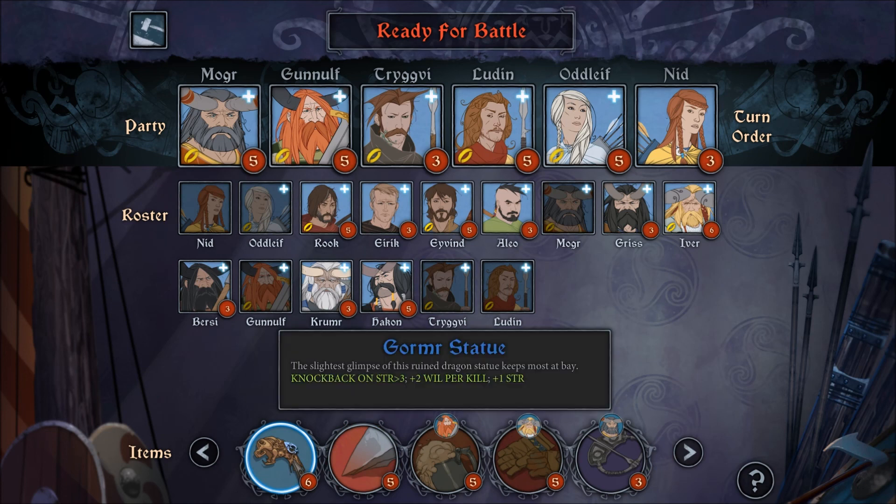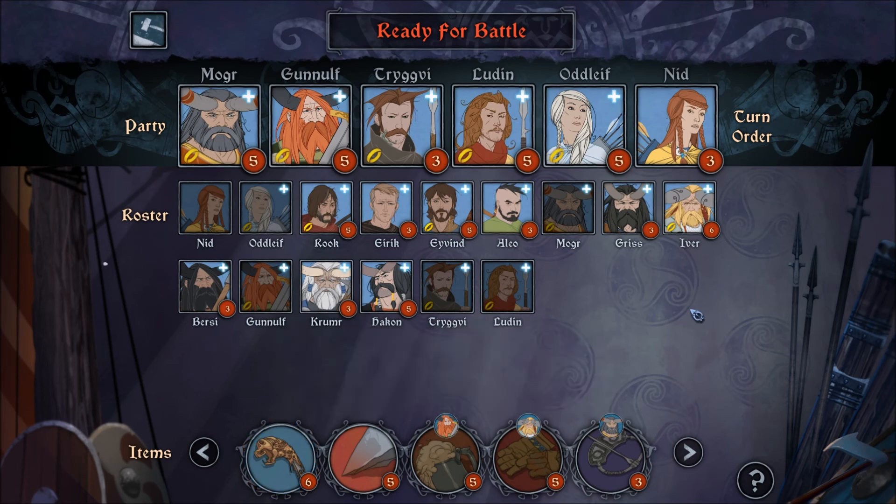Actually, what is this thing? 'Slightest glimpse of this ruined dragon statue keeps most at bay.' Knockback on strength greater than three, plus two will per kill, plus one strength — that is freaking great. But anyhow, that's gonna be it for this episode, folks. If y'all did enjoy it, you know what to do. That is me — Notorious BLT. I hope you have a fantastic day and I will catch y'all next time. Bye-bye, folks.